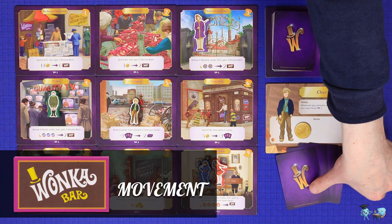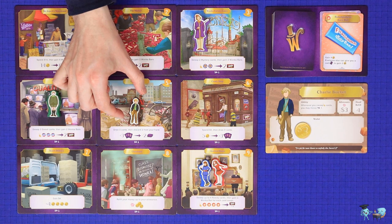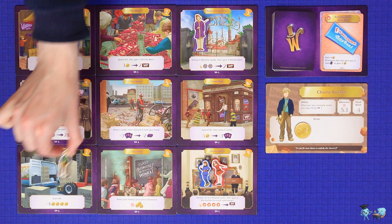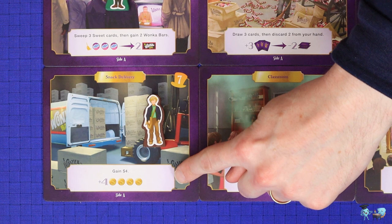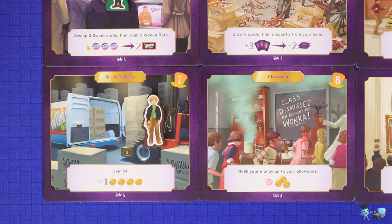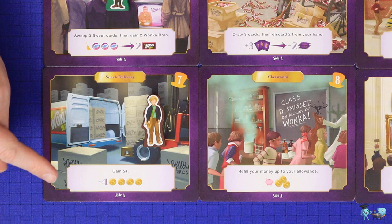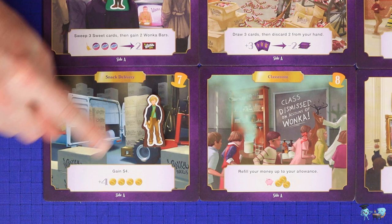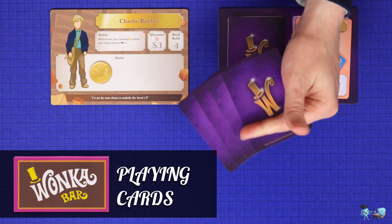Your first option is to move your pawn. To do this, you must discard any one card from your hand to the discard pile — it does not matter what is printed on that card. Then move your pawn one space: up, down, left or right. You cannot move diagonally, but you are allowed to share a space with another player's pawn. After you've finished moving, you may resolve the location action printed on your new location — for example, gaining $4. The location action does not count towards your 2 actions; it is part of your movement action. You are only allowed to resolve a location action immediately after you've moved there. If Charlie wished to resolve this action again, he would need to leave the space and then return, resolving it after his subsequent movement.